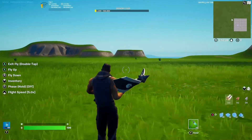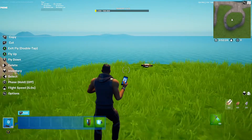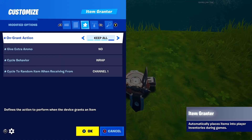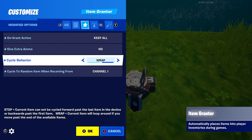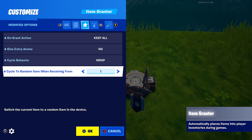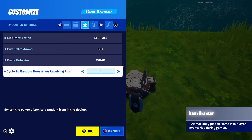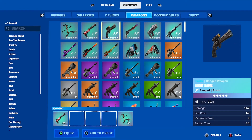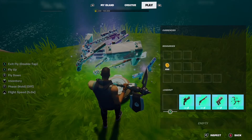Next, fly somewhere outside of your map and place down an item grantor. The settings you're going to want are: on ground action — keep all, give extra ammo — no, cycle behaviour — wrap, and cycle to random item. Use the same channel as on the conditional button — so for me it's channel 1. Then place any weapons or items you want into the item grantor; I'm just going to do all the exotics for this example.